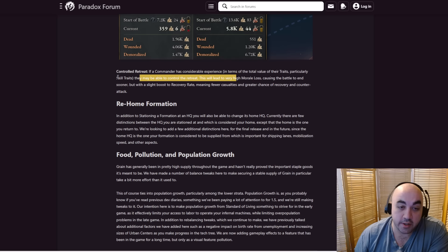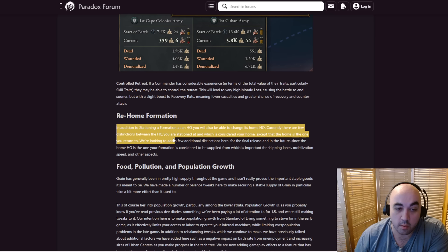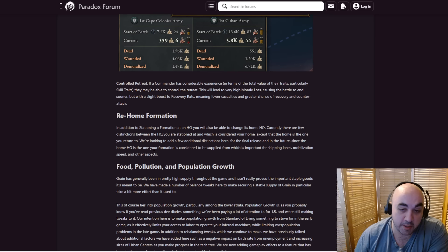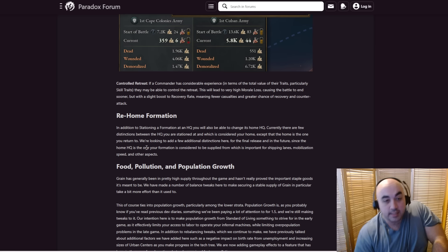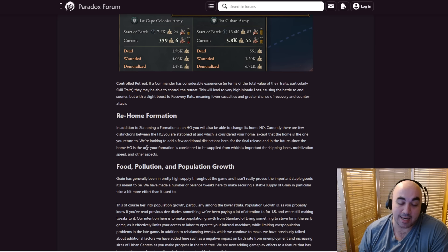Also, re-home formation. You'll be able to have your army have a sort of home HQ that you can redeploy them to. In addition to stationing a formation at an HQ, you can change its home HQ. The home HQ is the one your formation is considered to be supplied from, which is important for shipping lanes, mobilization, and other aspects. Having regional armies for putting down regional things is reasonable. I can imagine a scenario where if you're colonizing Africa, you probably want an army in Africa just to put down native uprisings — that's their main function — and you give them PMs accordingly.